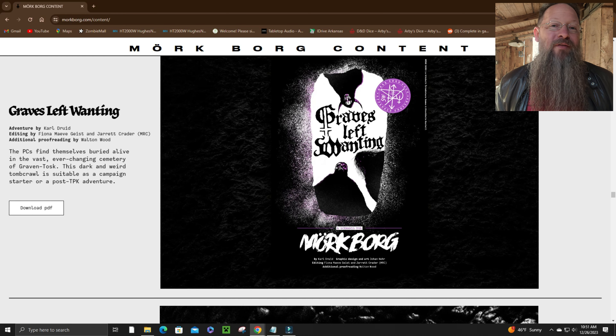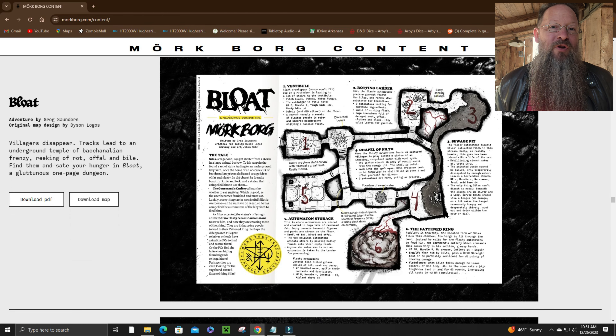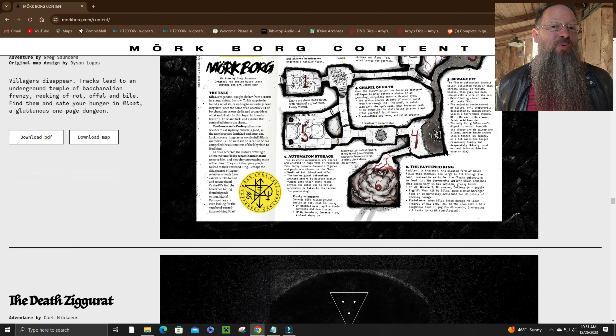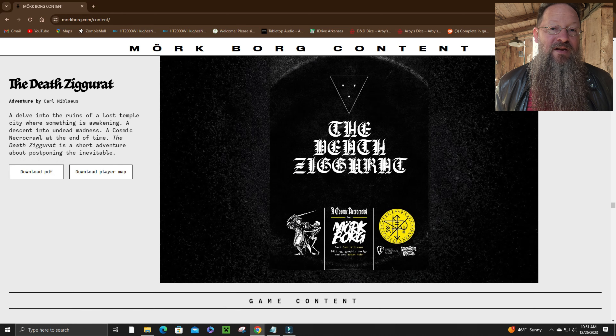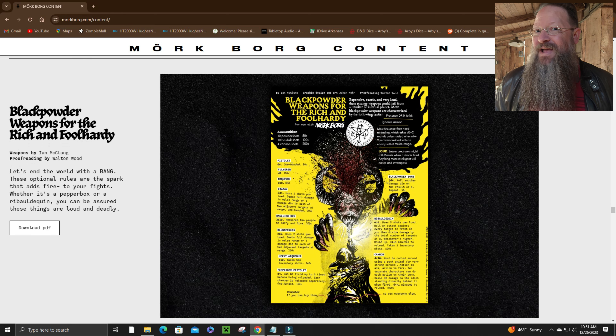Graves Left Wanting — where the characters will find themselves buried alive. Bloat — where villagers have disappeared, taken by a gluttonous king as food. The Death Ziggurat takes place in a lost temple of undead madness. The end of time is approaching — can the characters postpone the inevitable?